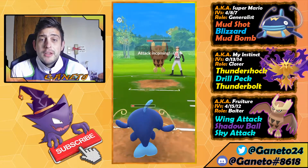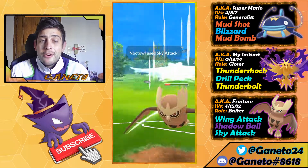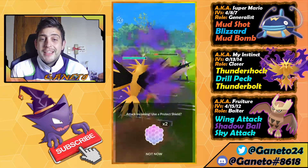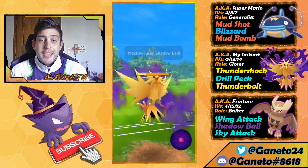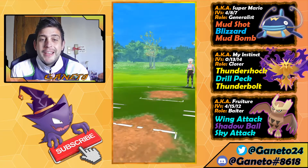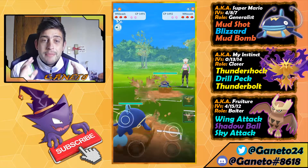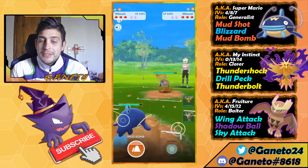We can now bring in our Zapdos and start finishing off the match. I'm pretty sure I can take a Zap Cannon but I want to see how much damage we take — wow, that was a lot, next time I will not do that. So here comes the farm down on our Thunder Shock and we're just gonna take the victory. Well played to Zapdos — let's focus on the next one.